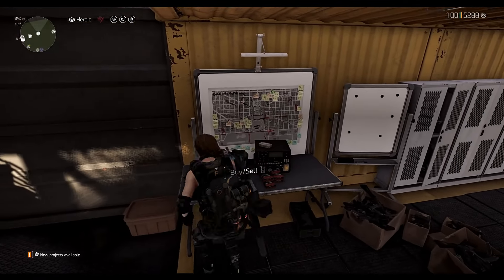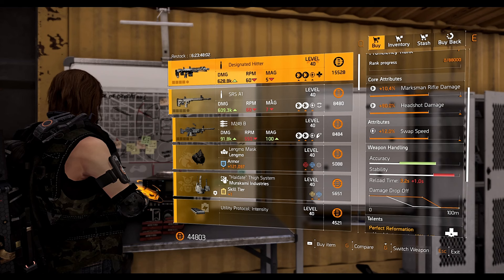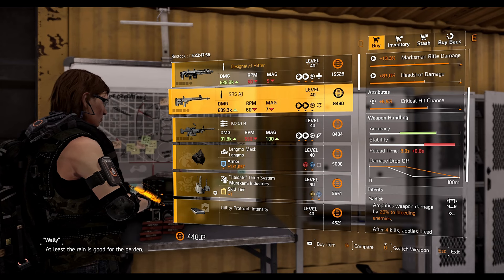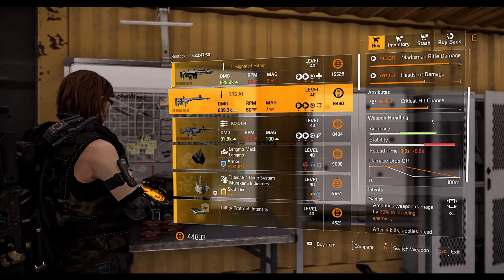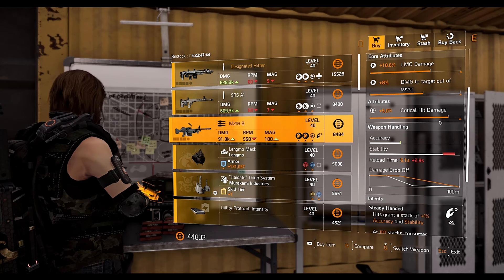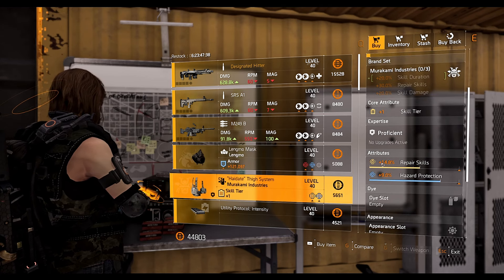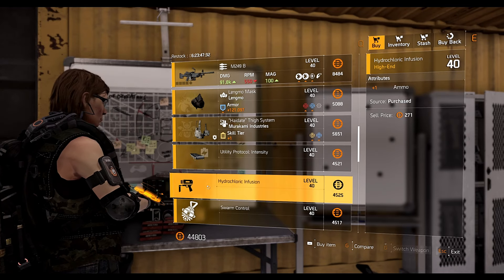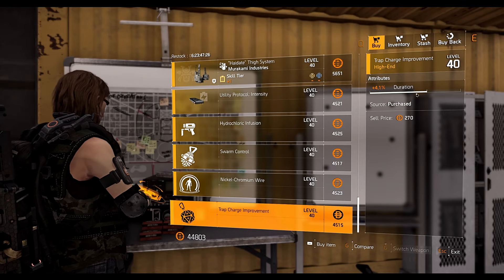At the Castle settlement we have the Designated Marksman maximum rifle with Perfect Reformation talent and 12 percent swap speed. The SR A1 maximum rifle — it's actually better than both previous maximum rifles, but it has Quick Hands talent and swap speed, which isn't ideal. You really want damage to target out of cover and Determined talent. The M249B LMG has Steady Hand talent with 9 percent crit damage. The Lengmo mask has armor regeneration and 7.9 percent headshot damage. The Calm Industry holster has 14.8 repair skill and 9 percent hazard protection. Mods include a utility protocol mod with 10.1 percent skill haste, chem launcher mod plus one ammo, hive mod 4.1 percent duration, pulse mod 8.8 radius, and trap mod 4.1 percent duration.